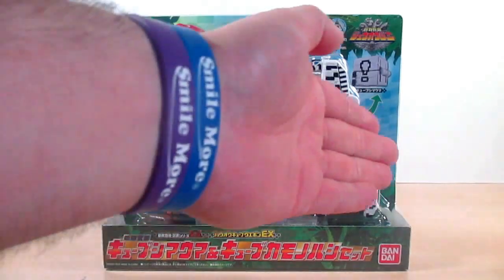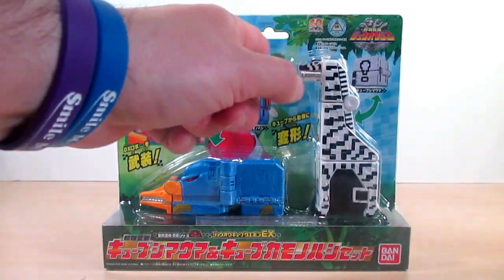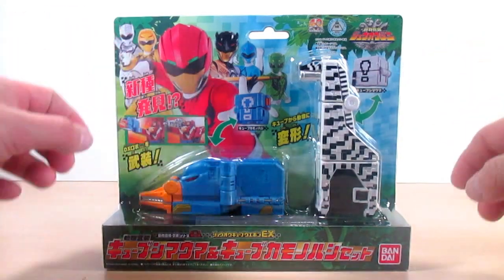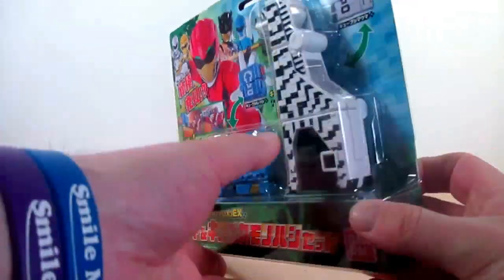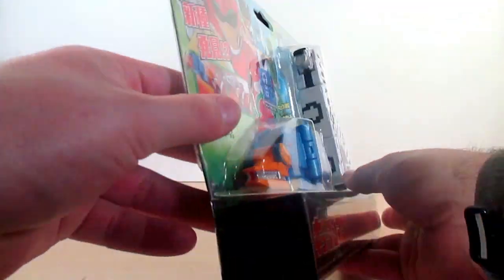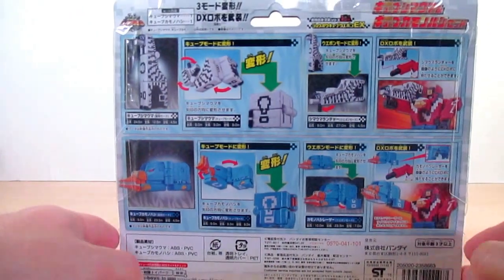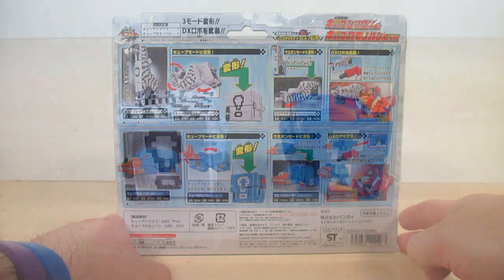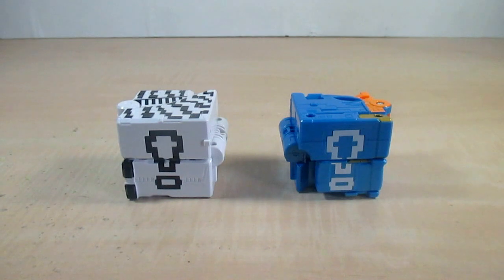There's a nice window of the two right here and a nice shot of these six Zyuohjers. We can see little images of their cube modes on the bottom, nothing on the sides, and on the back of the box you're seeing more of Cube Shimauma and Cube Kamonohashi with the functions they do with the Jewel Key.